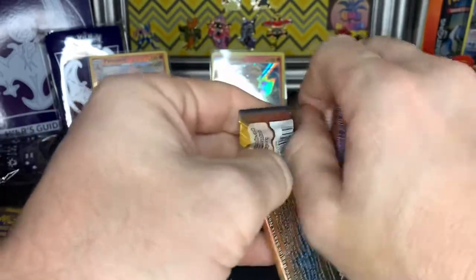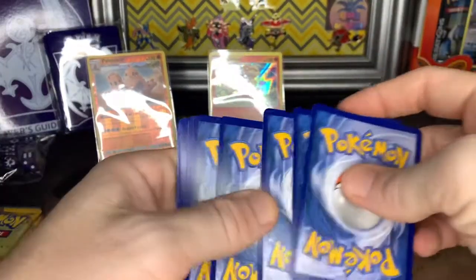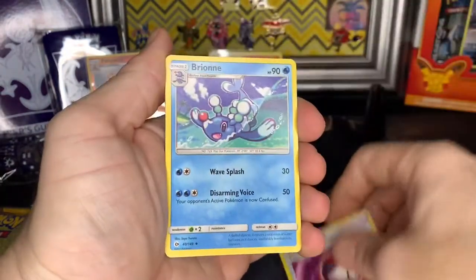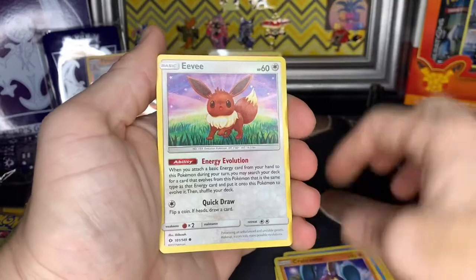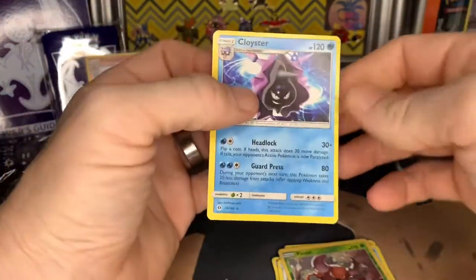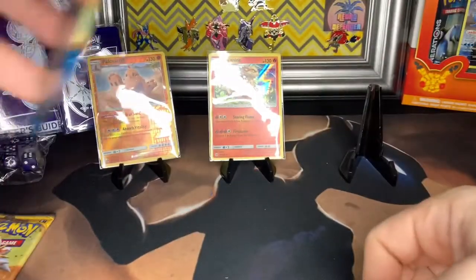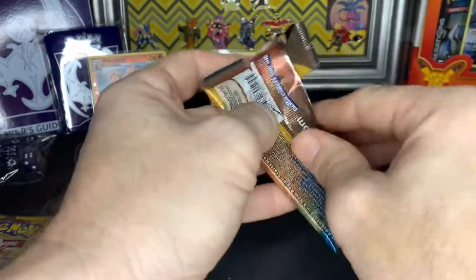Come on, Pokemon — be a little bit better to me, por favor. One, two, three, four — just give me one, that's all I want. We got a fairy energy, Timer Ball, Brionne, Politoed, Crabrawler, Eevee, Sandygast, Poliwag, a reverse holo Skarmory, Pinsir, and a Cloyster — man, that was a really big miscut on that. And that's another green code card. Wow... that is just my luck.